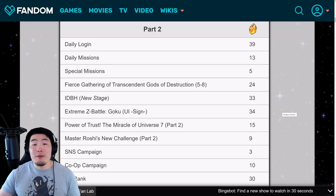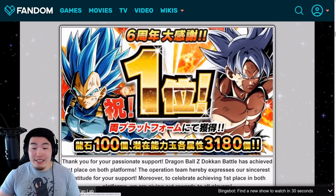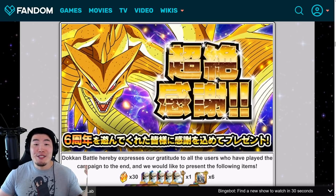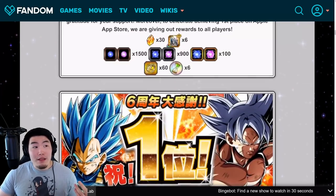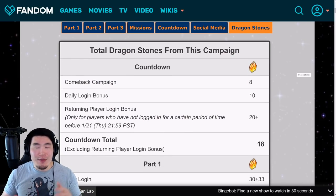Hopefully that answers the question for a lot of you wondering how many stones to expect. I'll quickly show the top grossing images to get you a little excited — we will definitely see these on Global in English but it should be the same images. Here's the first top grossing, the second top grossing for 100 stones, the Part 2 top grossing, and the thank you gift. Shout out to the people who run the Dokkan Wiki for these amazing breakdowns — it saves me a lot of time.